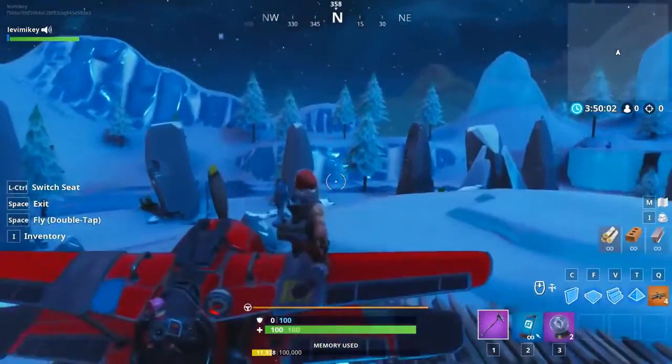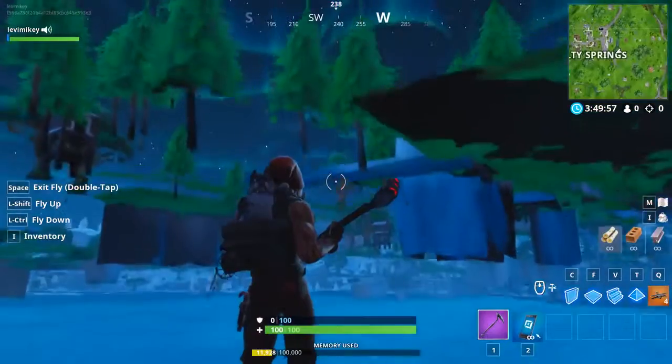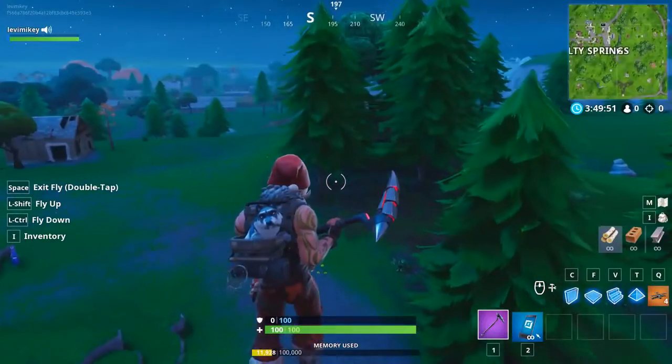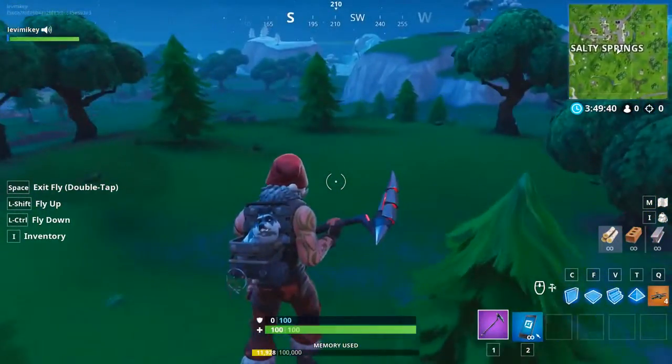Hop in the plane passenger seat, pull out your rift-to-go one and two, then fly. It'll be a little laggy when you get there but look - you're on the main island! That's insane. But we're not done - three more glitches that are game-breaking and just as important.